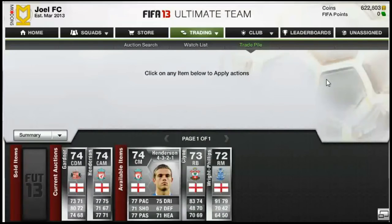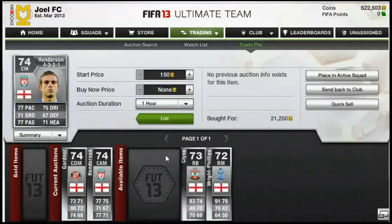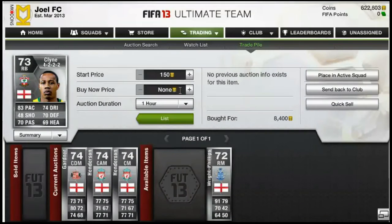We're back and none of them have sold yet, but we have picked up some really good deals — three new players. We got another Henderson for £21,250 and he goes for about £25,750, so really good profit there. And then Nathaniel Klein for £8,400 — he'll sell for £9,800, cheapest on the market is £10,000, so another really good deal, making almost £1,000 on that.